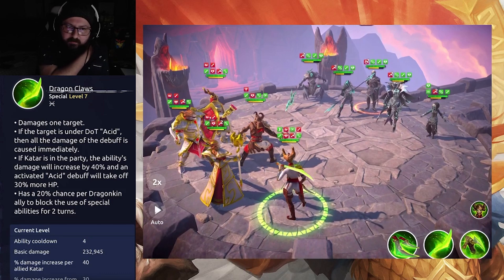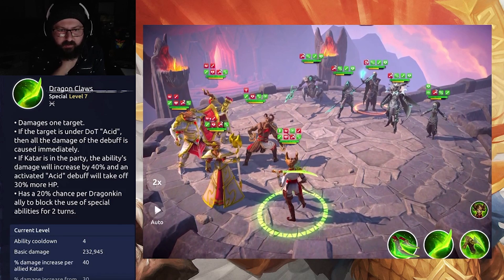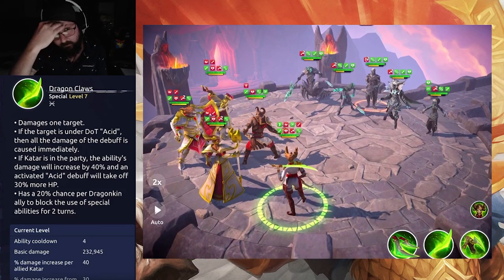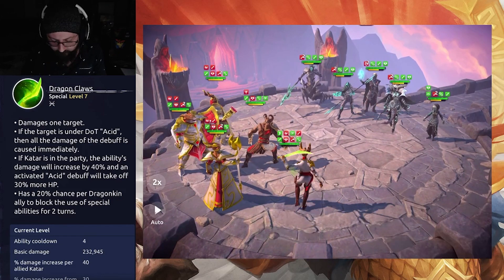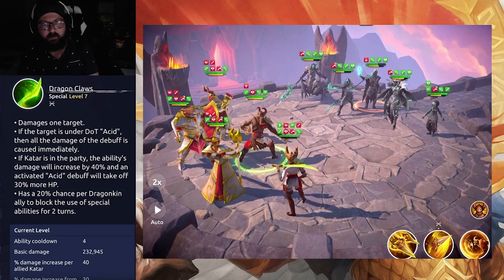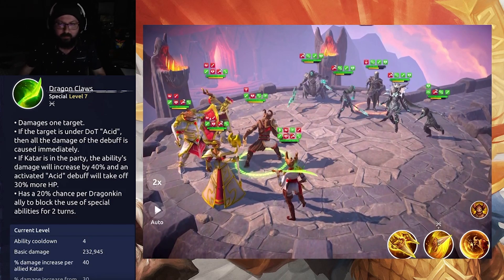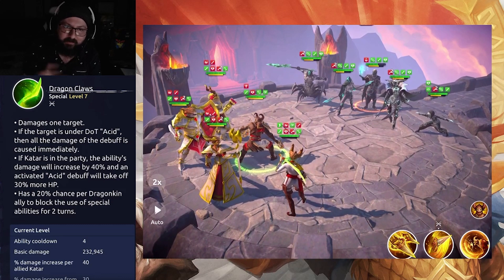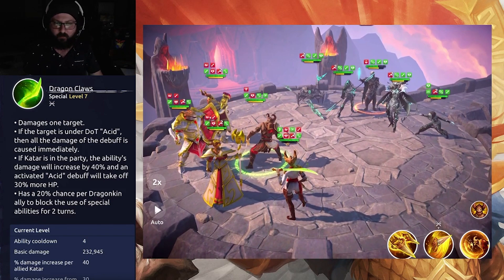That's interesting — I'm curious whether the 30% bonus applies per Acid stack, since Loki had two stacks there. Looking at the animation, it triggers the two Dots on them, which is pretty nice. Being able to blow up the Dots is actually really neat because there are so many characters in the game that can remove debuffs. If you yourself can remove the debuff but get extra damage out of it, that's clever design — getting a whole free turn to set up before triggering it.